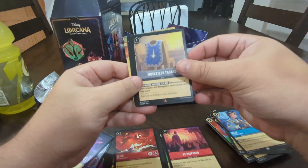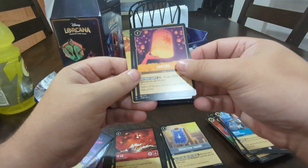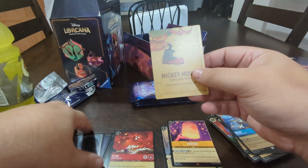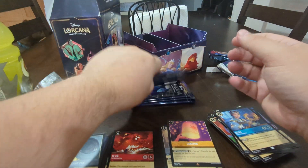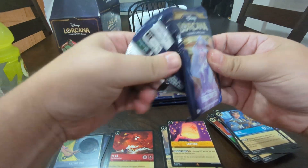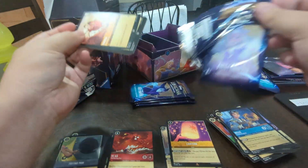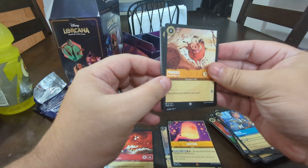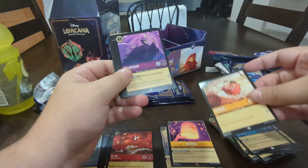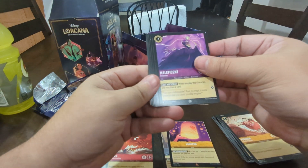Bell, Musketeer Tabard, Lantern, and Uncommon Frying Pan. I will say, in the rare spot, if you see a rare for the first one, it's kind of disappointing. You really want to see a super rare for the first one, or even a legendary — that would be amazing. Because the first one tells you what it could be. But no matter what, it has to be better than that.